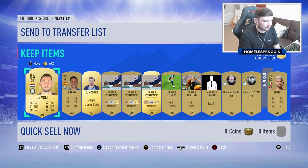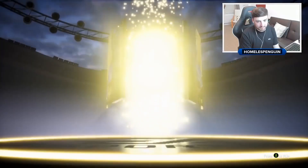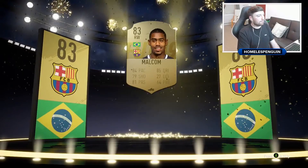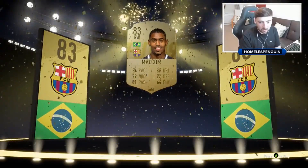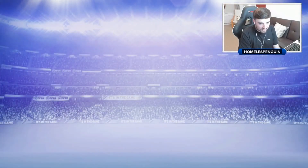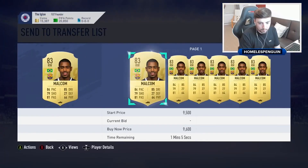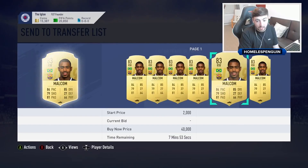Nothing really to write home about yet though. Oh, it's Malcom! Dude — is Coutinho right wing or left wing on this FIFA? I honestly thought I had Coutinho for a second. 83 rated Malcom — he's probably the most expensive card we've pack-pulled. His pace, dribbling, passing — he's got a solid card. And of course, being a forward playing for Barcelona always helps out. I reckon he's going to go up in price — this is going to be a weekend league card.